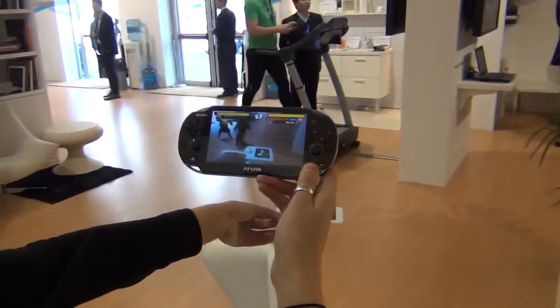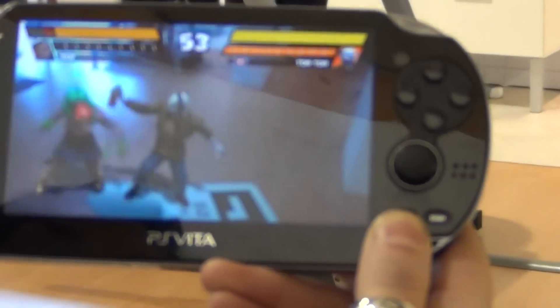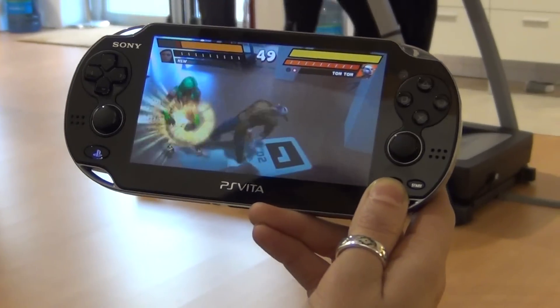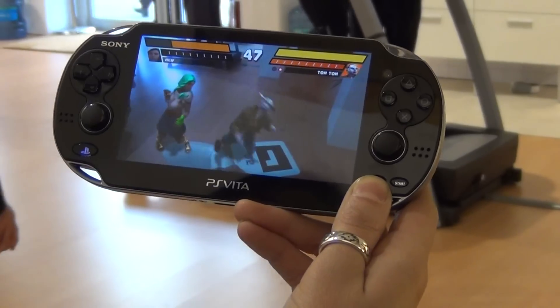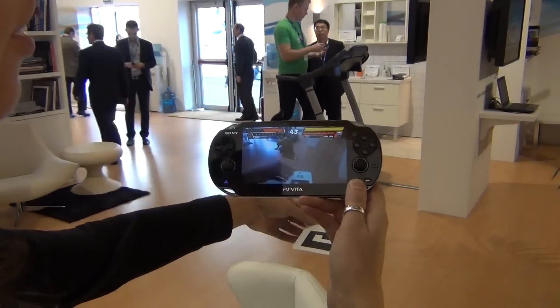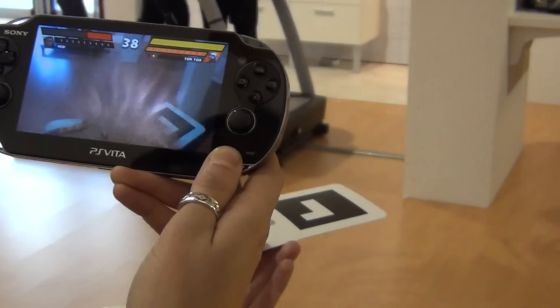There are six cards that you get with your Vita. This game only uses one card, but you can use up to six cards within the game in different games. For example, you could create a football pitch with six cards in the field, with one card on either end representing the goalposts.